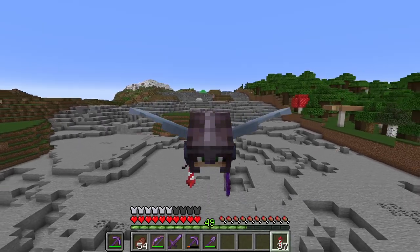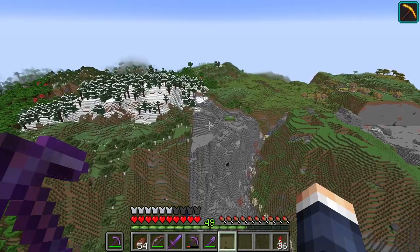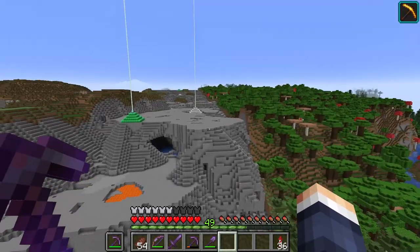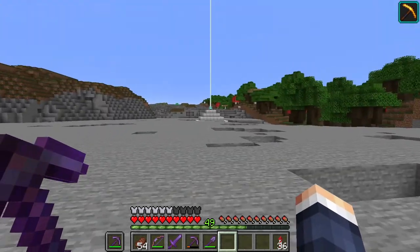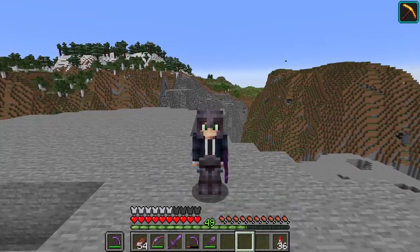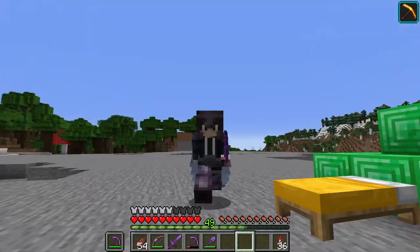It wasn't that long ago that we were around here deforesting the world — actually like two or three episodes ago. I don't like to have the world in a disarray like this, so I like to tidy it up a bit. Now, there is another aquifer down there, and I know for a fact there is another one there. It's quite annoying when I've already started to expose it, but aquifers are part of the world, so we just need to deal with them. I need to go repair the tools very quickly and keep pushing.